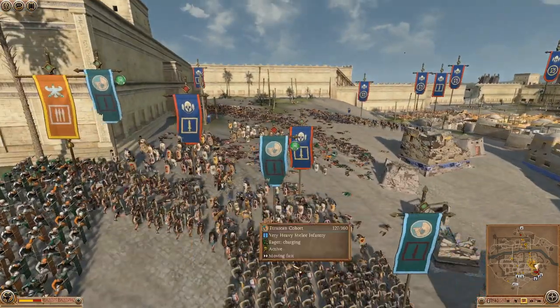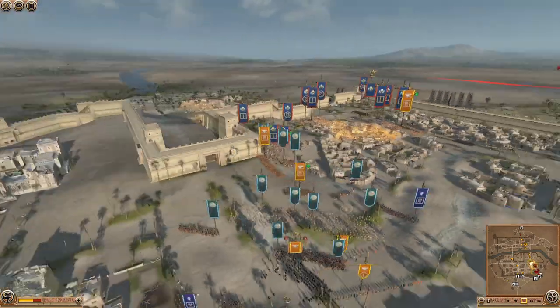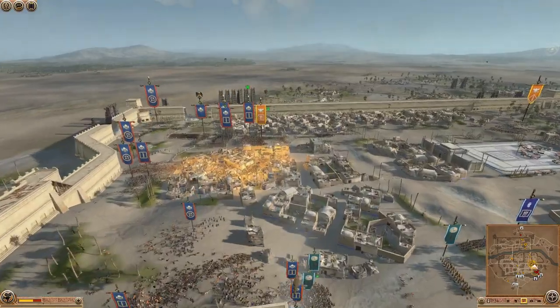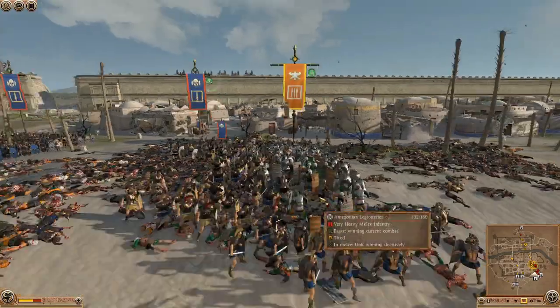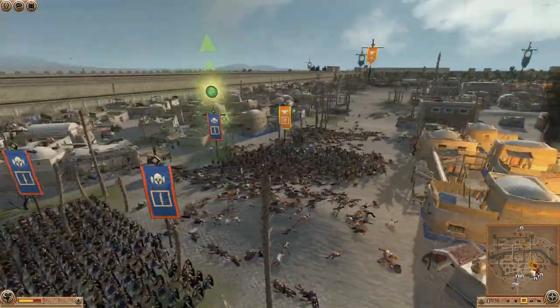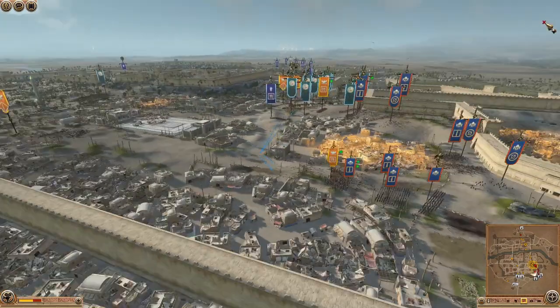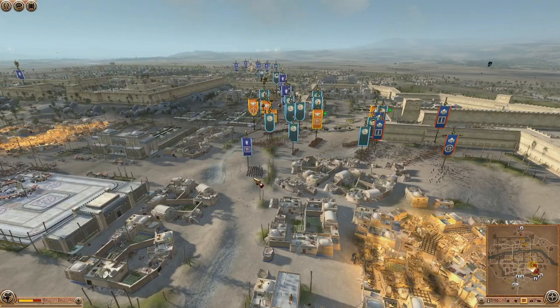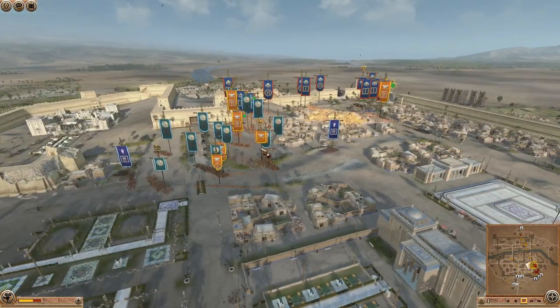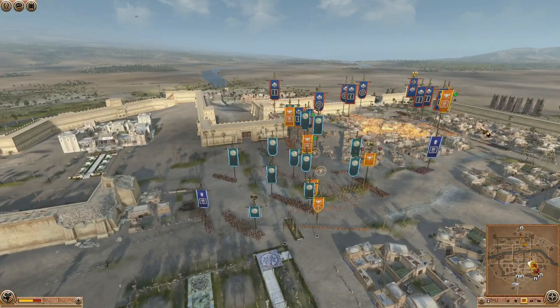Looks like we've got Immortals now engaged and Etruscan cohort. It'll be really interesting to see who wins that grind fest. The Immortals are still getting pushed back — they're having a really tough time. These guys are literally supposed to be Immortal and they just can't survive it would seem. But it looks like Poseidon's Chosen now marching up desperately to get over here, and the General is also going over there for Persia just to try and strengthen that line.